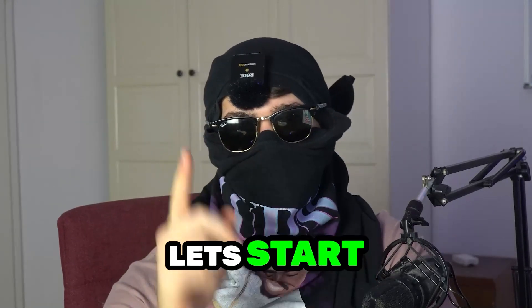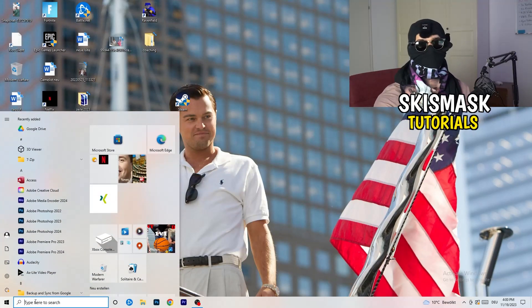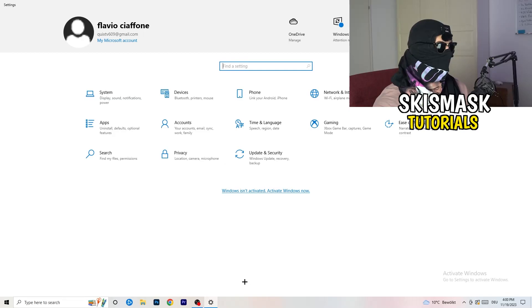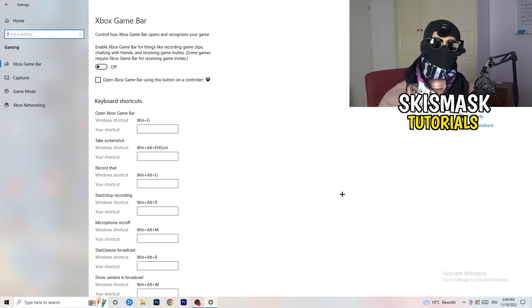The first thing is really simple. Go to the bottom left corner of your screen, right-click, and open Windows Settings — or hit your Windows key and click Settings. Go to Gaming, then Xbox Game Bar, and turn this off. It causes a lot of trouble especially on low-end PCs. You don't want anything running in the background affecting your performance.